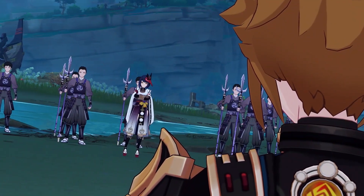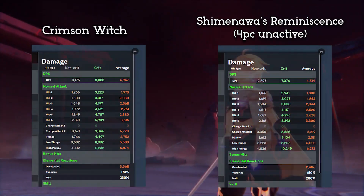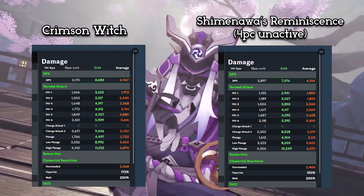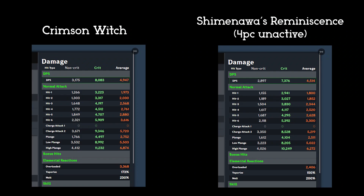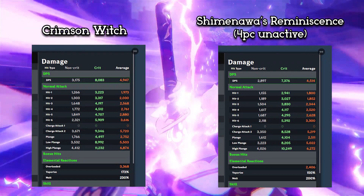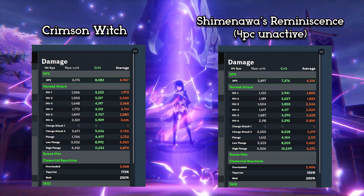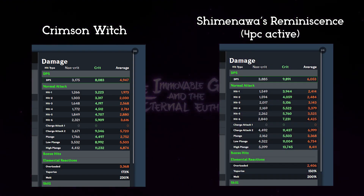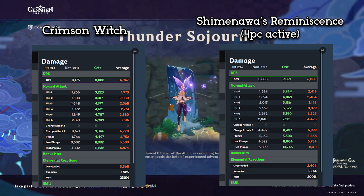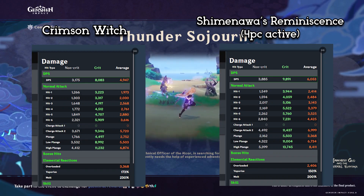First, we'll be checking these artifacts on Yoimiya, focusing on her normal attack hits 1 through 6 and charge attack, without the burst because Yoimiya focuses most on her basic attacks. With the calculations on screen — where 4-piece bonuses are off — the Crimson Witch set is able to win, as it provides 22.5% pyro damage bonus due to its 4-piece bonus. A part of its 4-piece bonus is actually always active since Hu Tao's and Yoimiya's skill is activated, triggering the 4-piece bonus for 10 seconds, unlike the Shimenawa set which only gets an 80% attack buff. But with Shimenawa's 4-piece bonus active, adding 50% damage to Yoimiya's normal, charge, and plunge attacks at the cost of losing 15 energy from your burst, the Shimenawa set is able to win significantly against the Crimson Witch set.